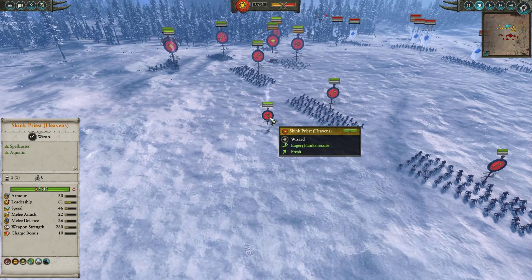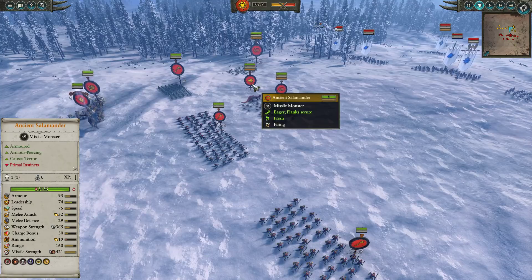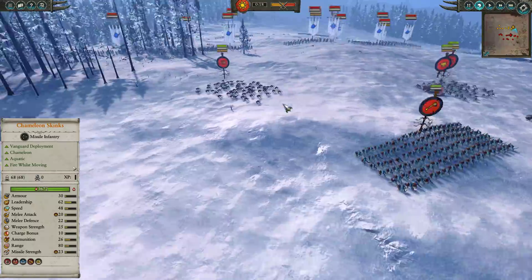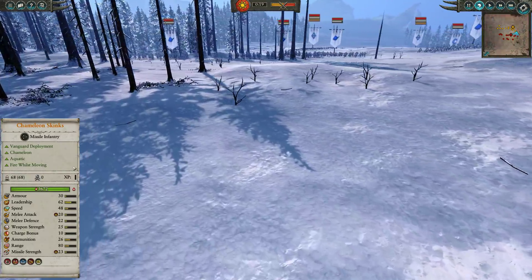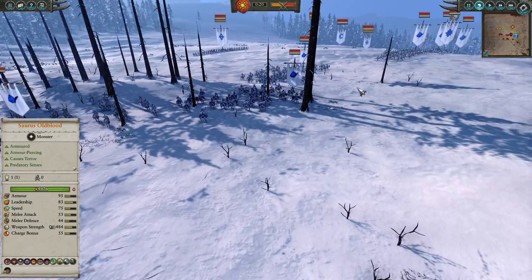With a Skink Priest of Heavens coming with Wind Blast and Harmonic Convergence, as well as a beautifully elegant Ancient Salamander — we shall call her the Sassy Susan — looking to fire shots in wherever possible. But if you look across the Plains of Snow, it is the Elvish Steeds that shall bound before you, coming from the trees as well as the open plain. We have Silver Helms with Shields, Dragon Princes, and Reavers.